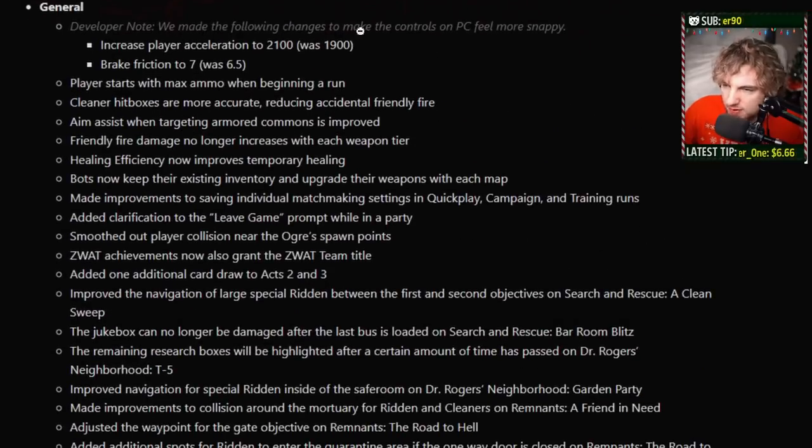Developer note: they made the following changes on PC to make the controls feel more snappy. This was a big complaint with the November update — everything felt more sluggish when you tried moving around. It was mainly a problem for people who were speedrunning; they noticed it the most. Everybody else didn't really feel it that much, but they're changing it back.